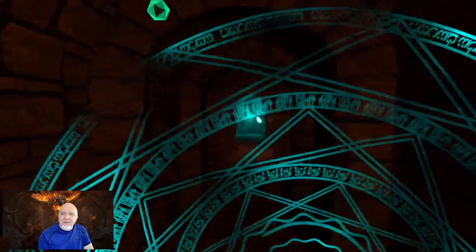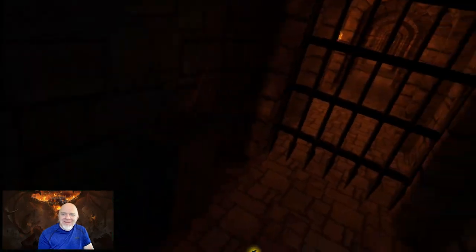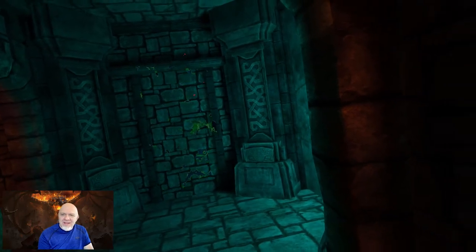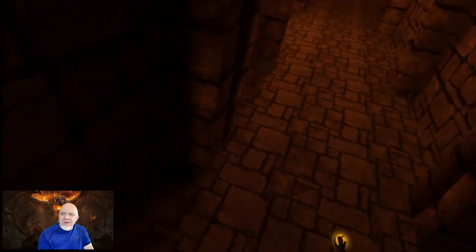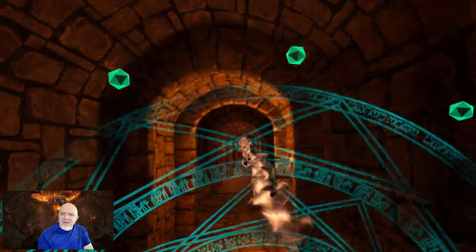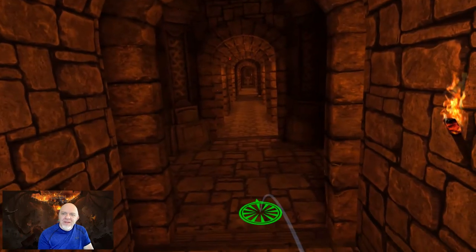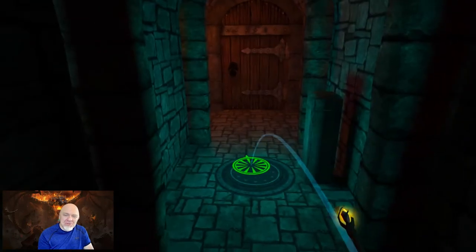I'm going to go through here, dodging and using my shield. This one already has a lever in it — open it up. As soon as I walk through, there's going to be a mouth monster. I could use the shield to stop him, but I can just go back and forth. If I can hit him before he starts firing, I'm good to go. I'm going to go back to where I started and save the game — because that's what you do.